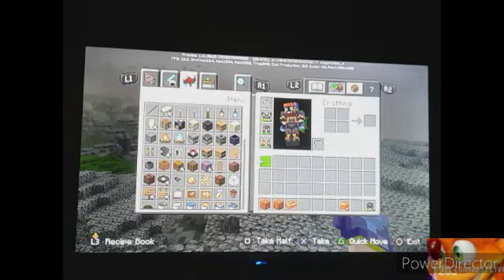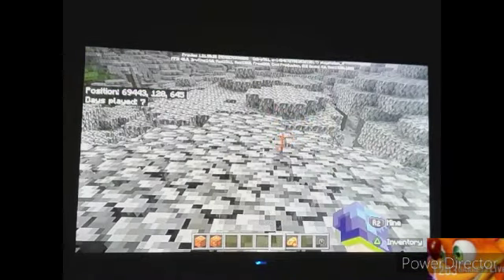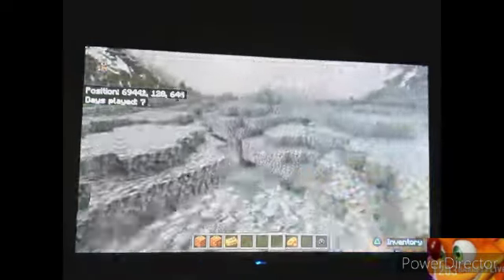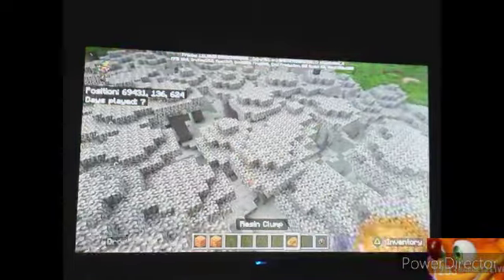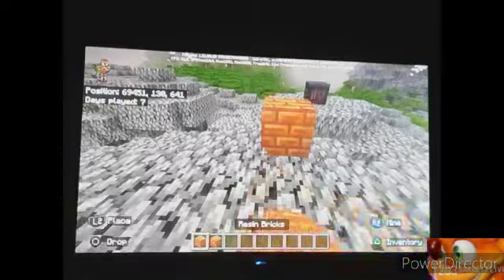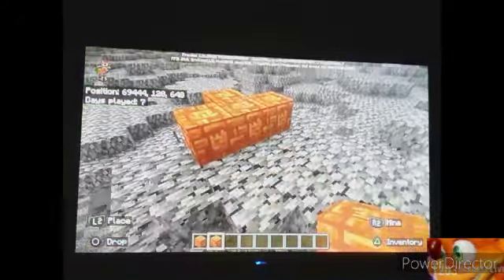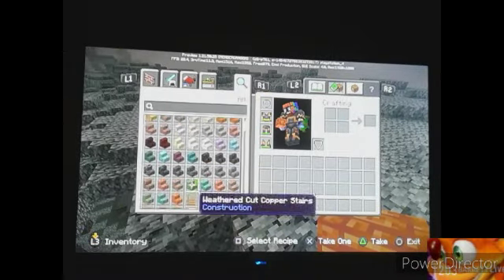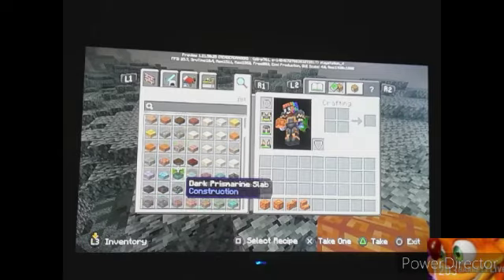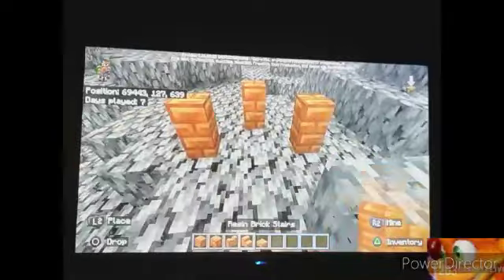Here's the brick version — once you have four, you make it the same recipe as you would normally do when making a brick. Here's the regular brick version, the block versions of the bricks. Here are the chiseled versions. And we also have a stair, a wall, and a slab variant of the block as well.